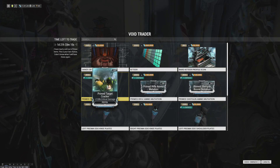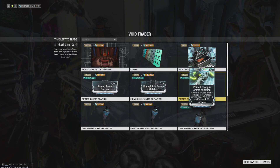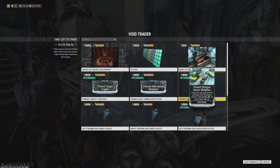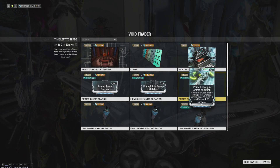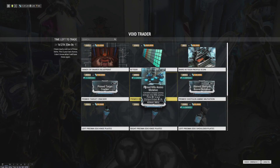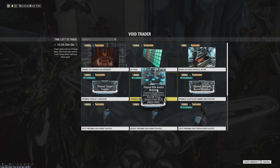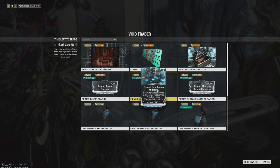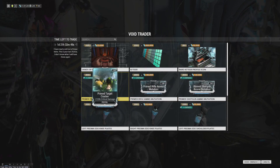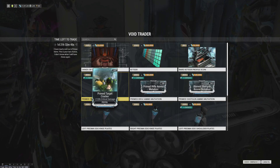Other than that, we've got Prime Target Cracker, which is a staple on all of the crit secondaries. And then we have some ammo mutations, which I feel like are really overkill — but if you're mainly a combo user, maybe you have use for the Prime Shotgun Ammo Mutation. There are a couple of rifles where Primed Ammo Mutation might make sense. These are a little too expensive in terms of their endo and Ducat cost to really get.